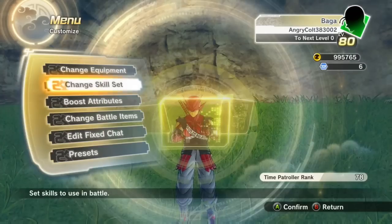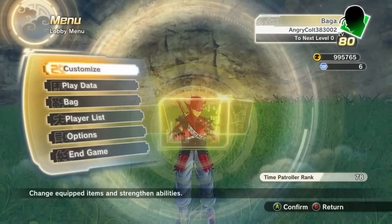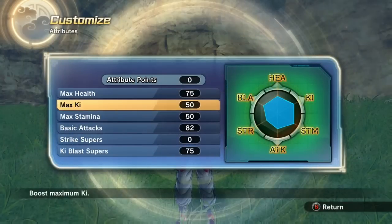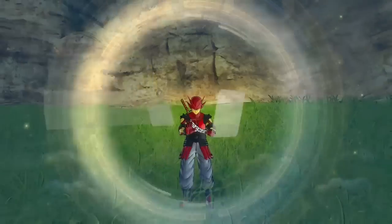For my evasive I use Vanishing Guard because it's a very good evasive — you can use whatever you want though. For my attributes I have 75 in health, 50 in ki, 50 in stamina, 82 in basic attack, and 75 in ki blast supers.